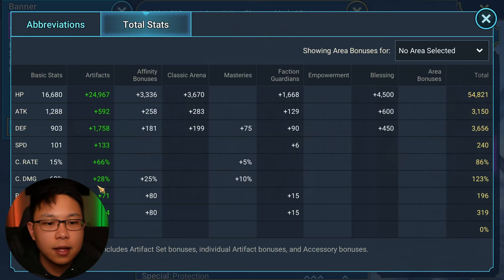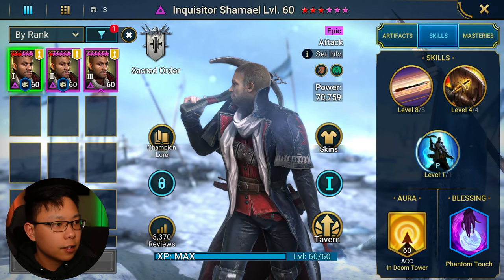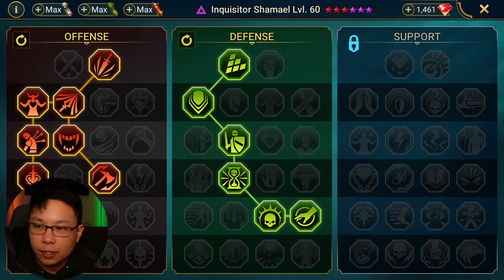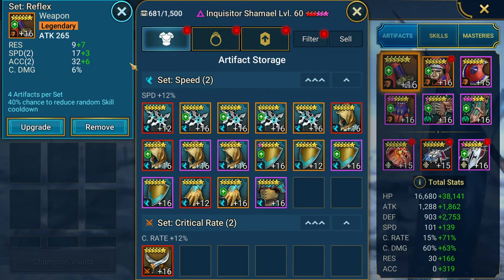Total stats: 54% crit rate, 3.5–3.6k defense, 240 speed. If I could make him 100% crit rate with some extra crit damage I would, but it's not a big deal. I put some accuracy on him so he has a better chance to decrease buff durations on hydra heads. Skills are fully booked — Phantom Touch — and here are the masteries.